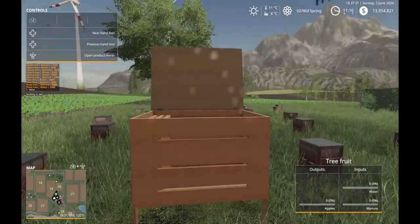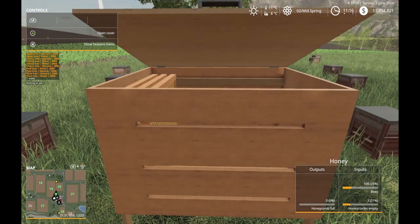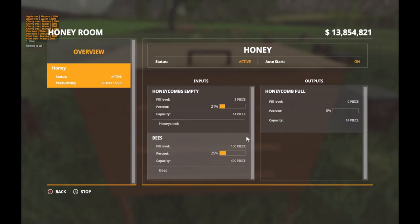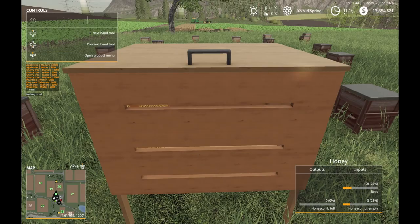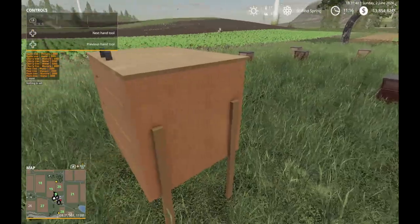I'm being attacked by bees! Close that cover and open the menu. We're not at 100% on any of those yet, but I bought one box of bees and that got us up to 25%. Honey is coming — I'll need to add more.